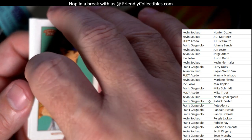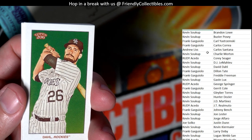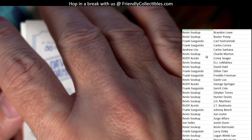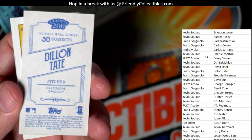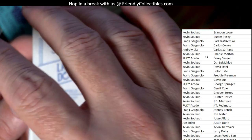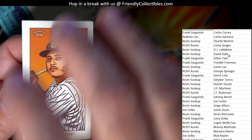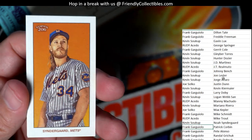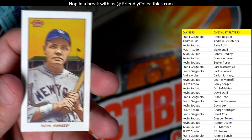We've got a Tampa Bay Rays Charlie Morton — Kevin S, that one's coming out to you. Then we've got a Colorado Rockies David Dahl going out to Kevin S. We've got a rookie card — Orioles Dylan Tate — that's Frank G. And Larry Doby for the Indians — Frank G, coming out to you. Another Manny Machado — that's Rudy. Noah Syndergaard for the Mets — Kevin S. Oh nice, Babe Ruth! That's cool — going out to Kevin S, you got Babe Ruth!